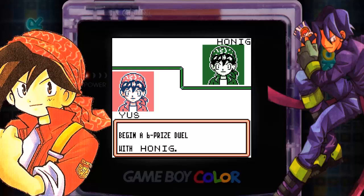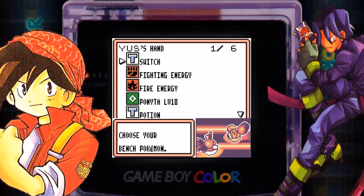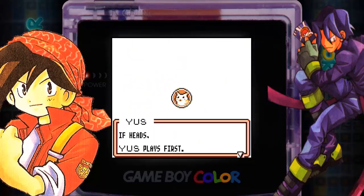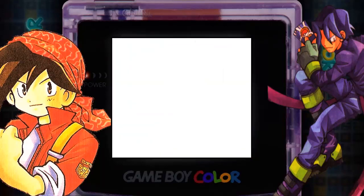All I know is that Honig — his name is Honig, not Manu — it's Honig, new name, get used to it. He's using the grass type deck because he's a Bulbasaur guy, and I'm a Diglett against his Caterpie.